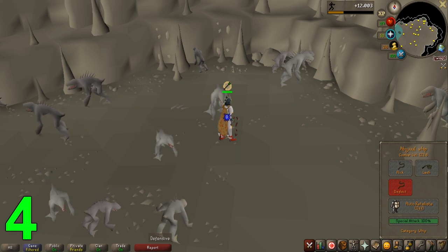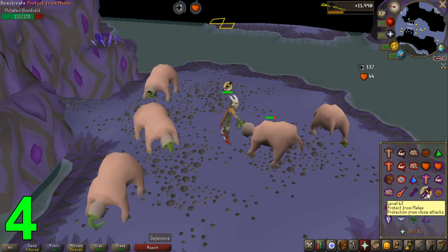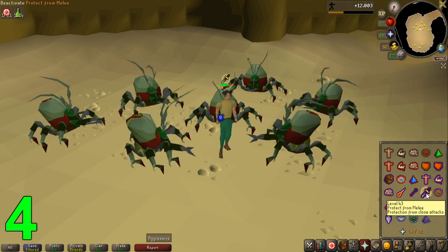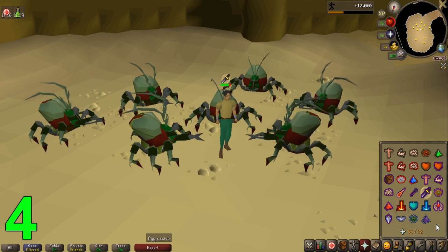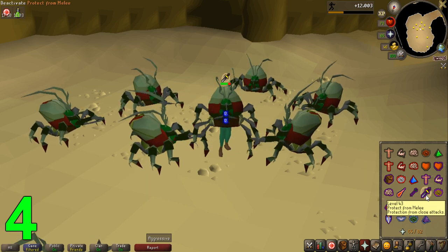Level 40 grants you immunity to ranged attacks with Protect from Missiles, and at 43 you can use the last protection prayer, Protect from Melee, which gives you melee immunity. These are so extremely strong because most monsters in Old School RuneScape only use one style of attack, which essentially means that when you reach 43 prayer, you can be completely immune to every single attack you will encounter until way later parts of the game, as long as you have enough prayer points.